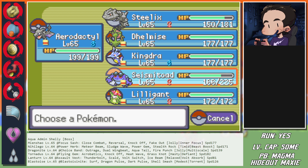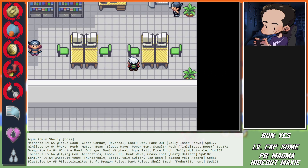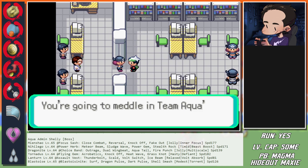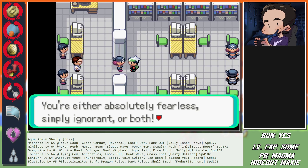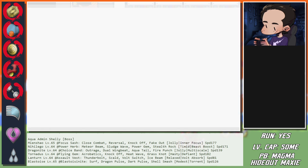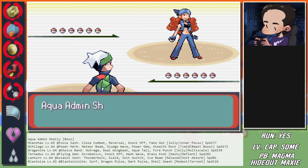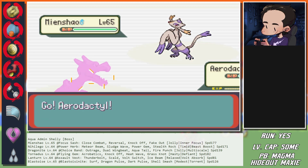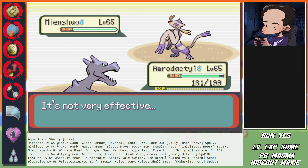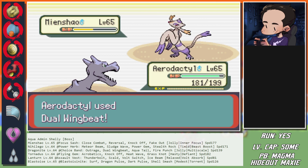Seismitoad has a Lum Berry in case of Scald burn. Alright, jumping right into the fight. Shelly taunts us - 'You're either absolutely fearless, ignorant, or both.' She fakes me out - that's normal. We break the Sash and get the kill.